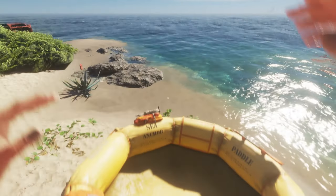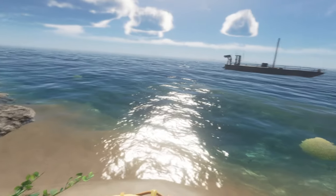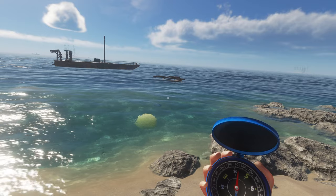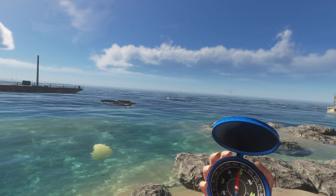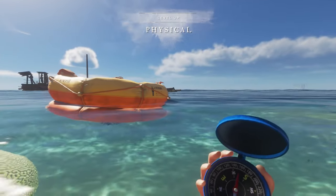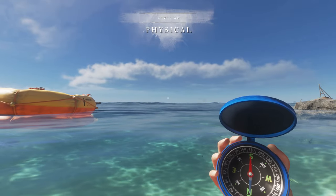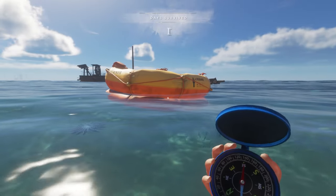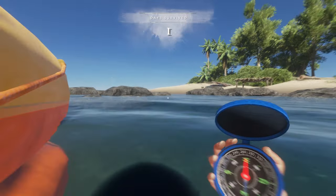I know it's heading south because I can confirm it with the compass — inside the raft storage, the game gives you a compass. So you can pull the compass out and there you go. South is this way, and if you look at the raft it's drifting in that direction slowly but surely.